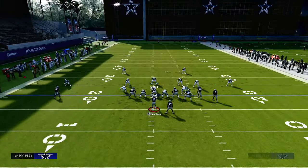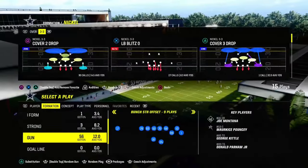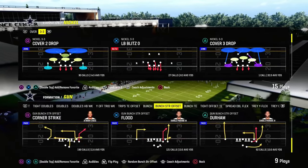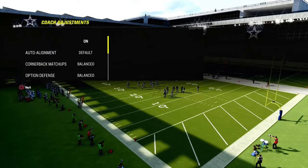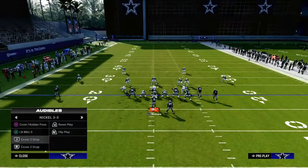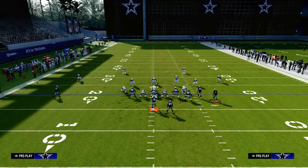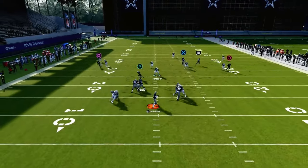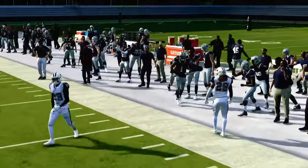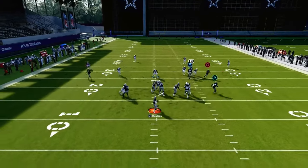Notice that we are running this with our bunch to the wide side of the field. One last defense I want to show this against is a traditional, basic curl flat cover three — this is another reason why it makes a lot of sense to run this offense to the wide side of the field. Whenever you run this concept to the short side, the curl flat defender has a better chance of playing the corner route. But when you run this to the wide side, the corner route almost gets too much leverage — you can freeform that to the outside and give yourself a really good chance, especially if you pair that with a ghost route of some type.